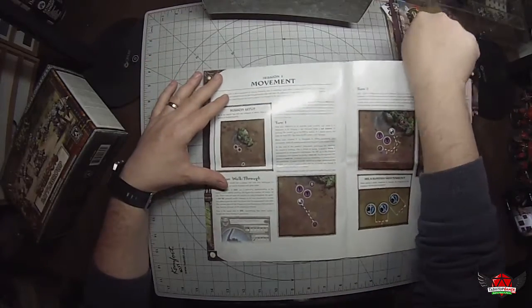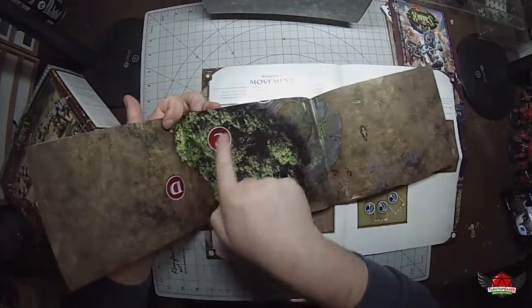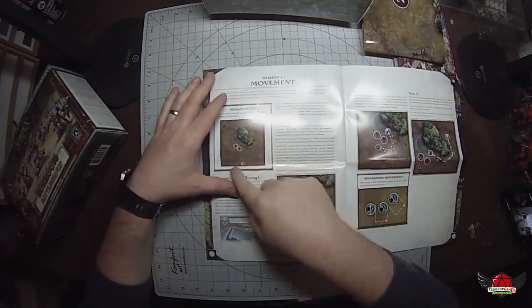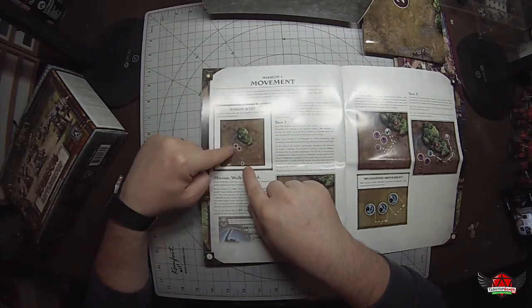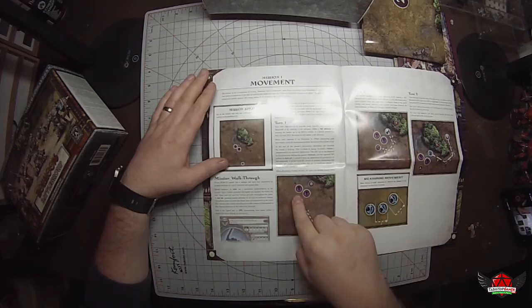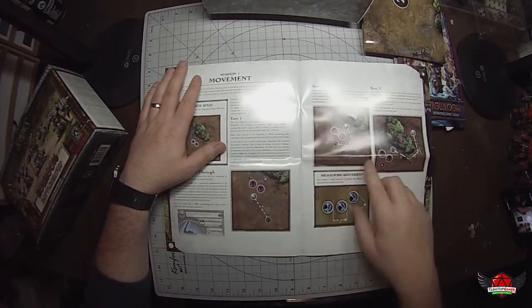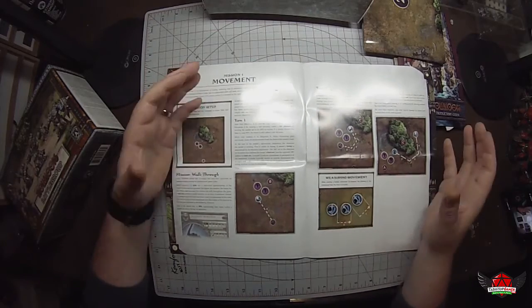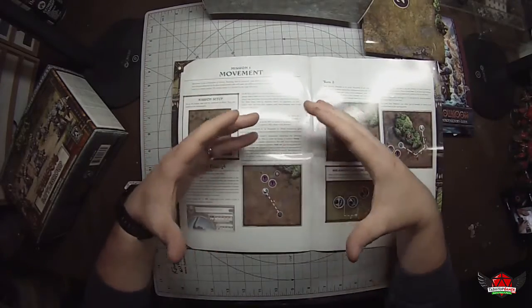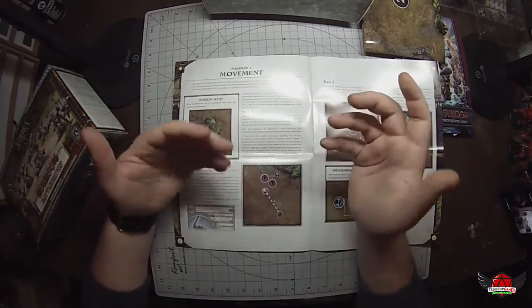The map has these little markers — like numbers and letters ABCD — all over it, along with some tree cover and terrain. You unfold it, set up your mission, place your miniatures, and it goes through and teaches you, turn by turn, how to move your miniatures around the board, how movement is affected by terrain, and how measuring works. I've been going through these just for fun, and it's actually really cool because it's way easier to learn by actually doing the process rather than just reading about it and trying to visualize it.